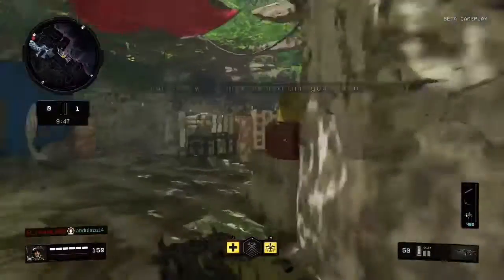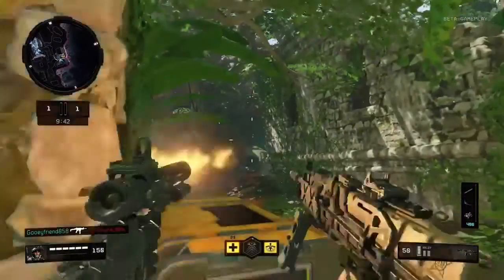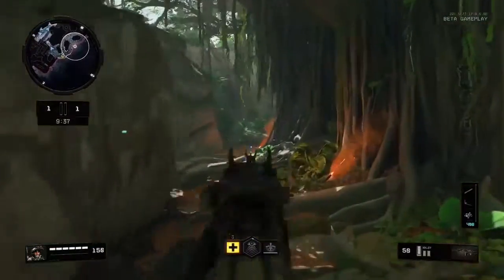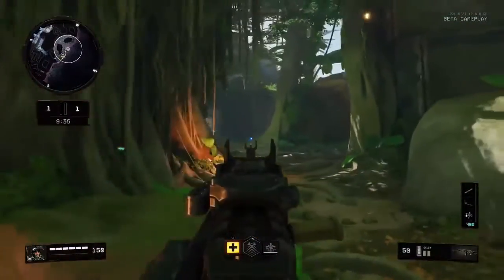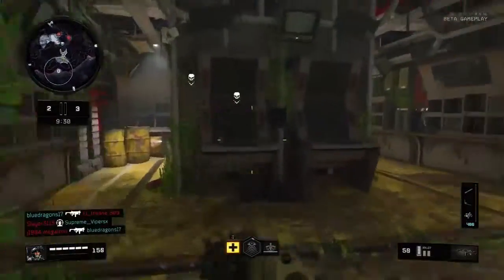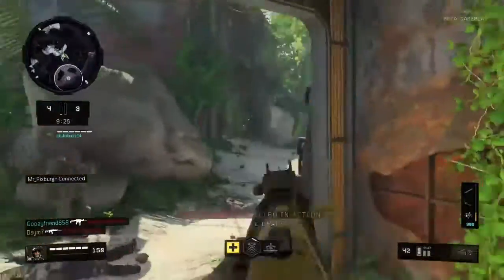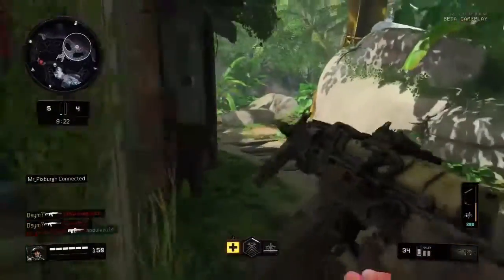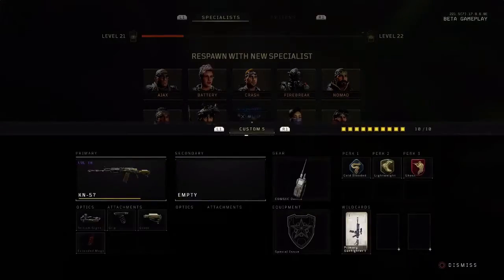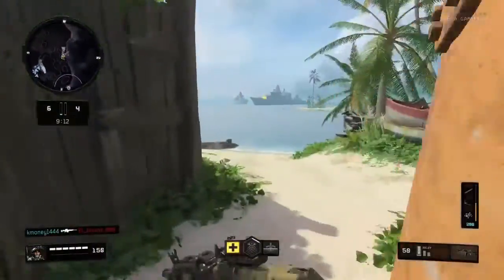Hey guys, what's going on — LightningBlade here with another video for Black Ops 4 beta. Today we're using the KN-57, aka the AK-47. My best class setup for respawn includes hardline, the ELO sight, grip stock, and extended mag. I find this gun's fire rate very good — it's basically the AK-47, but futuristic, like a KN-44 but with a slower fire rate.